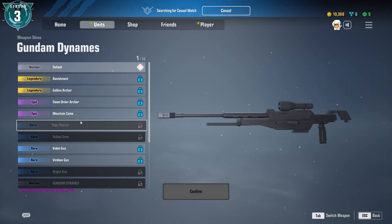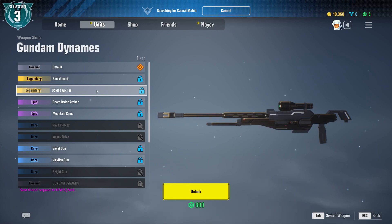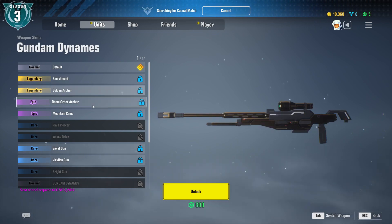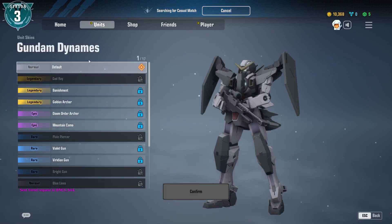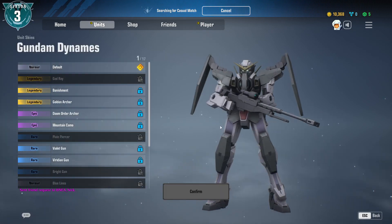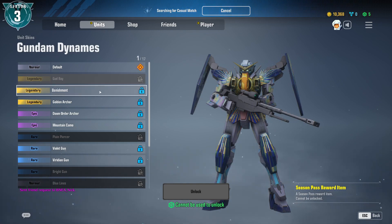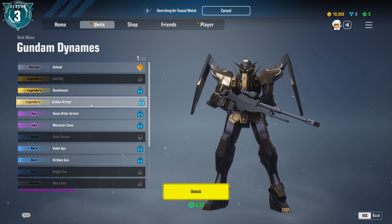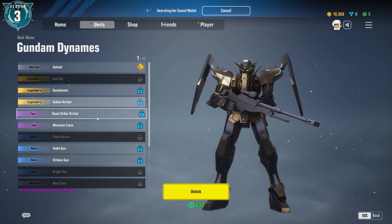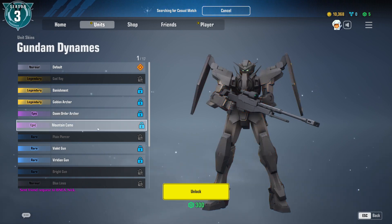Taking a look at the weapon skins — we're going to go through the legendary and epic skins; we're not going to go through all of them because there are quite a few. Same thing with the unit skins — we'll go through the legendary and epic but we're not going to spoil some of the lower ones. That's really cool, they went all out. I prefer the neon look though. Golden — I think Vanishment's the one for me. Oh, I love that — that is cherry red.